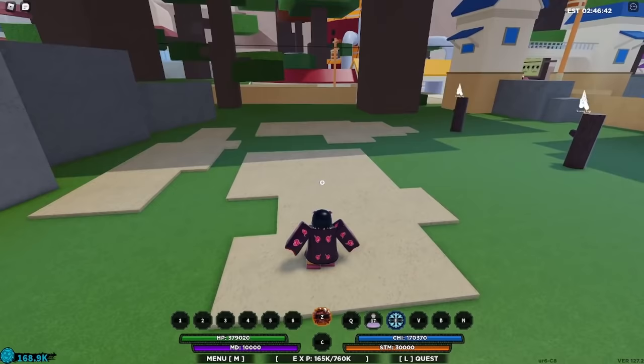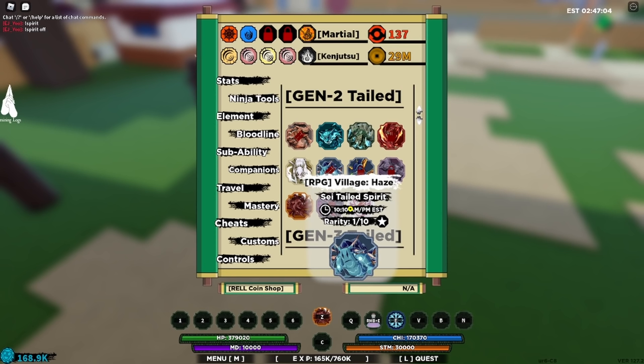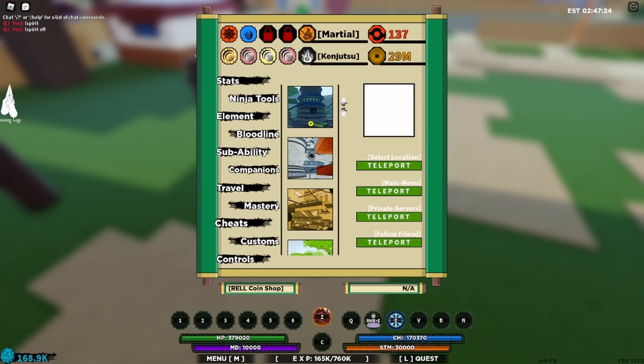Now let's talk about Gen 2. This is the easiest one to get — you can literally get it in like 10 minutes if you wanted to. First things first, you're going to want to find the tailed spirit you want to get and what time it spawns. For example, say a tailed spirit spawns at 10:10 AM and it tells you a village that it spawns at — let's say for example it's Haze Village.